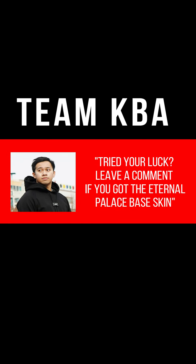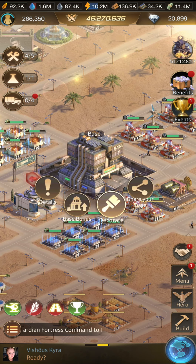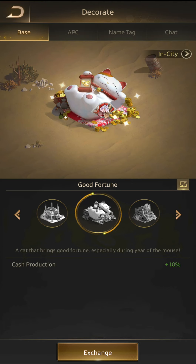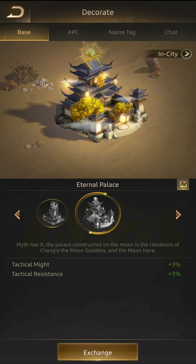The next pack will probably be £15 or £19 and give you a few more chances — maybe eight — and then it goes all the way up to around £50, possibly even £100. So if you decide to try a lot on this, let me know in the comments how many tickets it took to get it, and congrats if you end up getting this base skin.